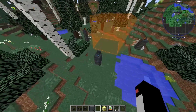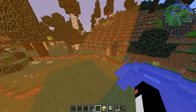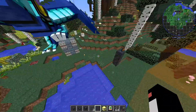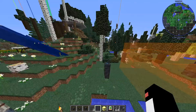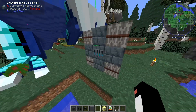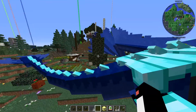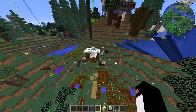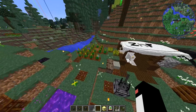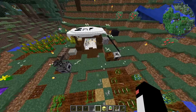Over here we also have the stuff for compact machines — the miniaturization field projectors. These are pretty cool; we messed around with this a little bit in our single-player world. You make nice little compact machines which are sort of like pocket dimensions. There's a dragon forge furnace — or forge, I guess that would make more sense. Haven't played around with Ice and Fire too much, so not sure what that does. There's also a nice little Twilight Forest portal, and a little bit of farm and food.